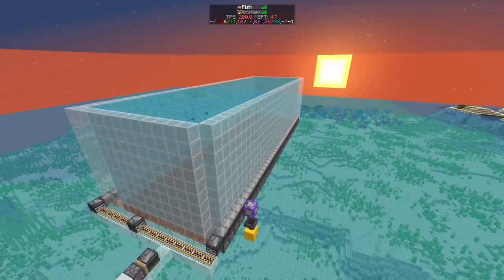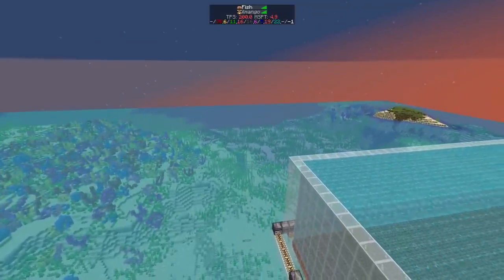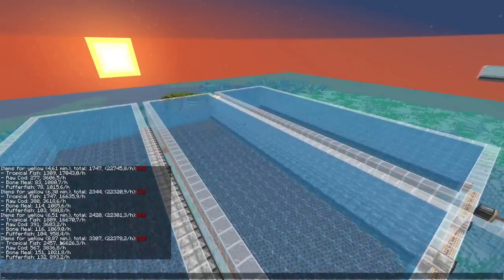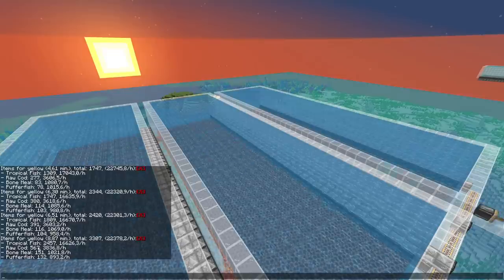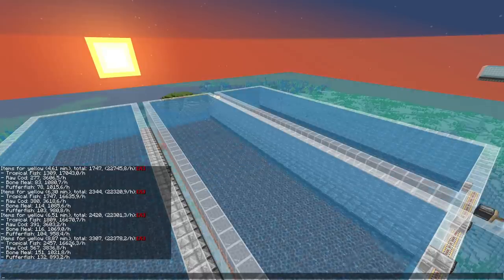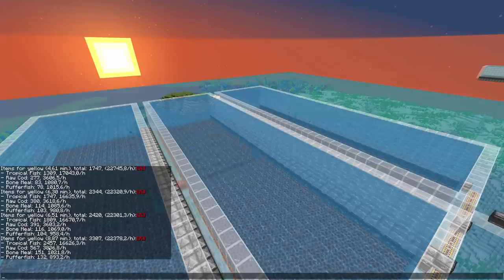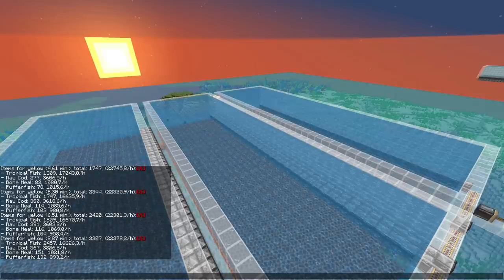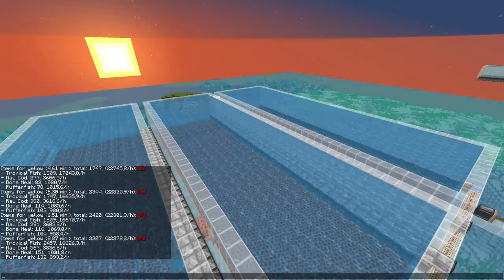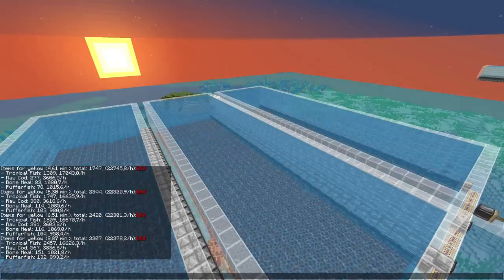Let's go for triple the shifting floors and do that in a lukewarm ocean — there's actually one nearby we can try. Now we're getting about 16,500 tropical fish, 4,000 cod, and 900 puffer fish. The numbers are decent but the ratio of fish isn't ideal, because we mostly need cod to trade. So we might need another biome — maybe partially in a normal ocean and partially in a lukewarm ocean to get a higher percentage of cod and a lower percentage of tropical fish, since cod is probably the main bulk of fish we're going to trade.